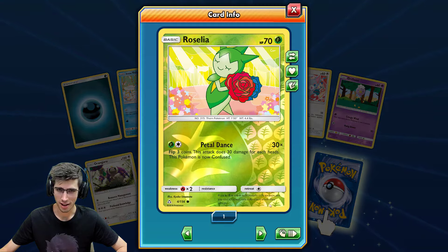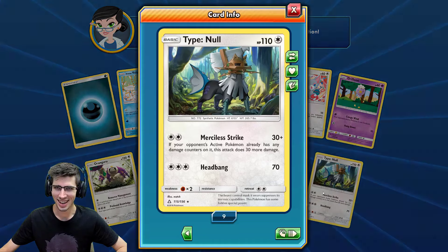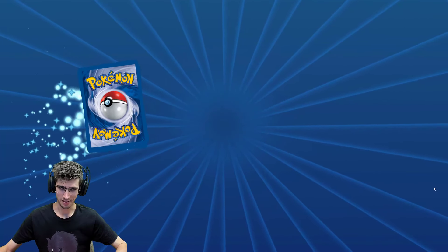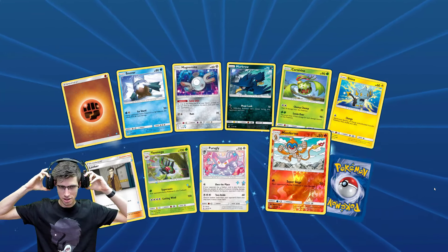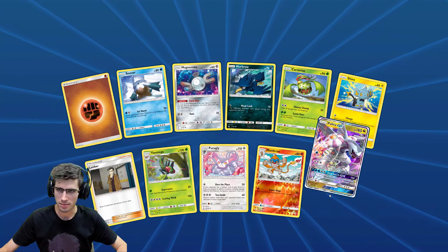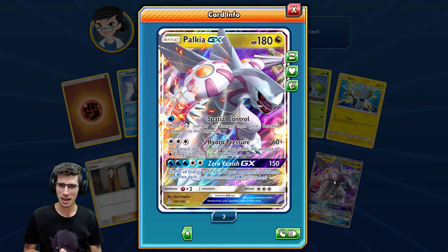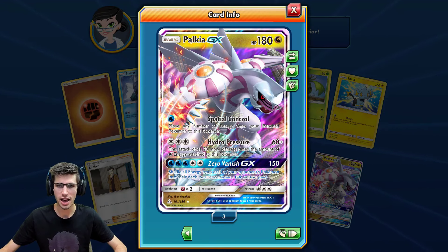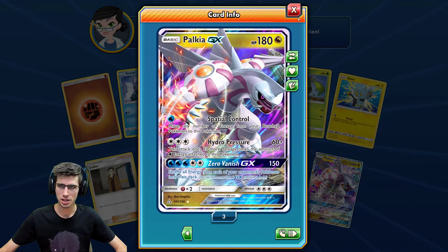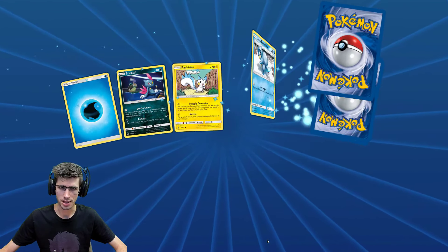Just a common reversal by the way guys, and a Type: Null regular rare. It's insane here on TCGO — it's just so heavily randomized. There we go — we've got the whole line in today's opening! We have a Palkia GX, 180 HP with Spatial Control, Hydro Pressure, and Zero Vanish GX. Just three of those in the collection, one off the playset. One off the Palkia playset.